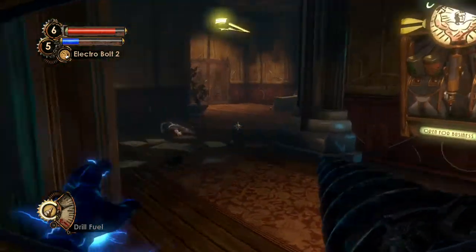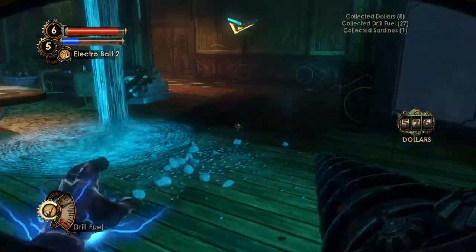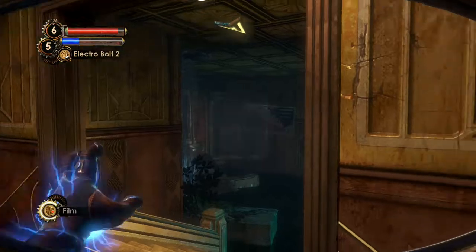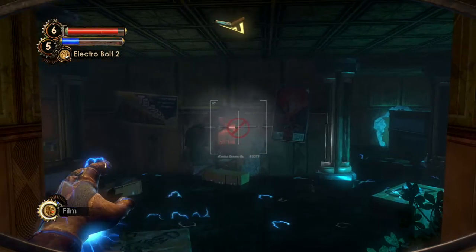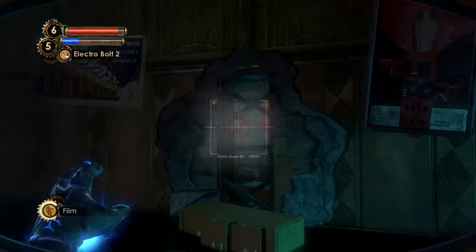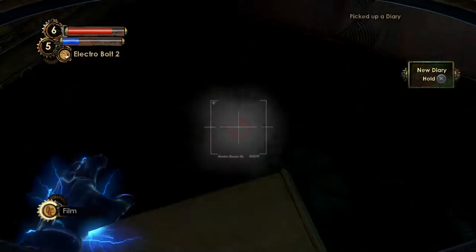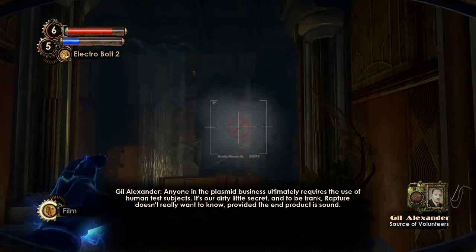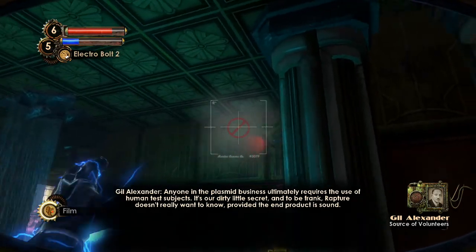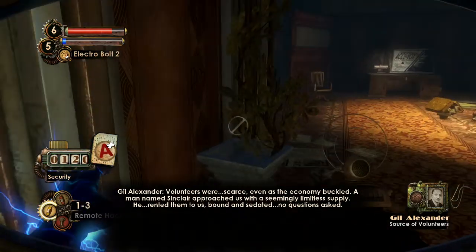Let's go back outside — the teleport plasmid is there again. Just gonna check the rest of the offices quickly, because there might be something in here. I still hear another camera, so let's take the remote hack dart. This thing electrocutes the floor. Audio diary 'Source of Volunteers': 'Anyone in the plasmid business ultimately requires the use of human test subjects. It's our dirty little secret, and to be frank, Rapture doesn't really want to know, provided the end product is sound. Volunteers were scarce even as the economy buckled.'